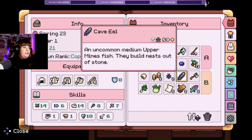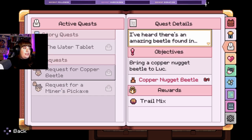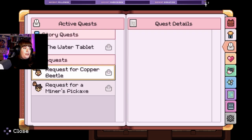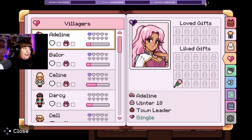I thought that was a stone loach but it's a cave eel. We need to offer those things. Luke wants a copper nugget beetle, and Ulric wants a miner's pickaxe.